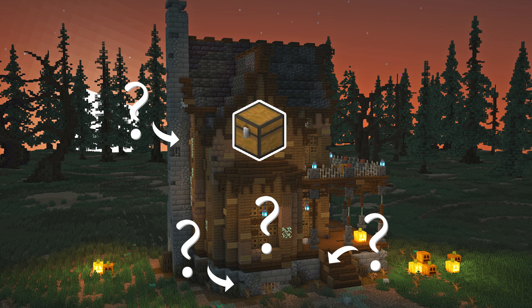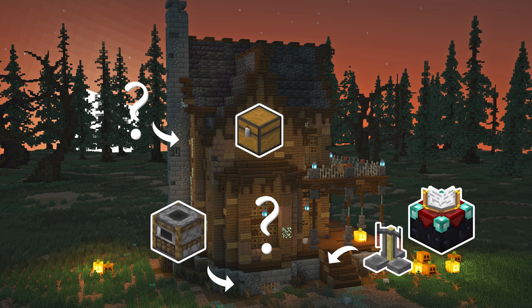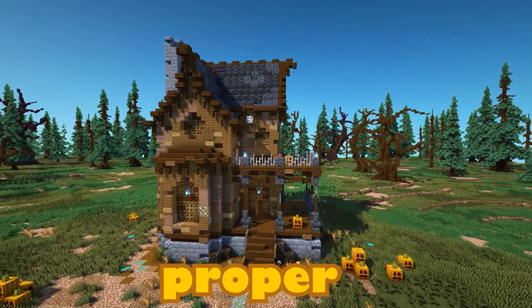We're going to make a cluttered attic storage room, an occult kitchen, a bewitching brewery and enchanting room, and a bed fit for the undead. Before any of that, though, we need a proper entrance.